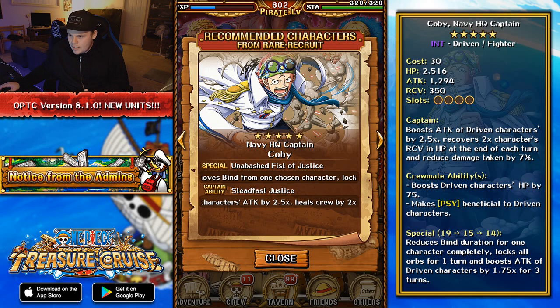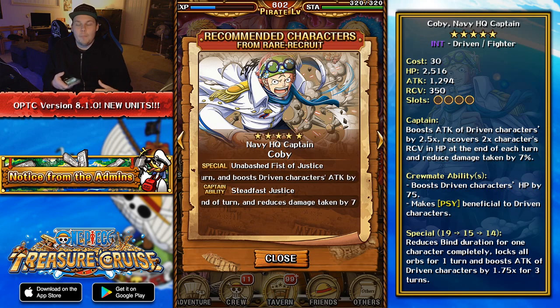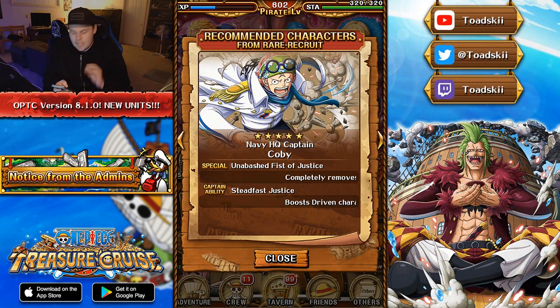Does he get cooldown reduction with his limit break? He does — he ends up going down to a 14-turn cooldown. His potential abilities are Pinch Healing, which isn't that great, and Slot Bind Self-Reduction, reducing his slot bind by 7 turns. Overall, he's one of the better Limited Rare Recruits in the entire game, considering how powerful he is for the team he goes on.